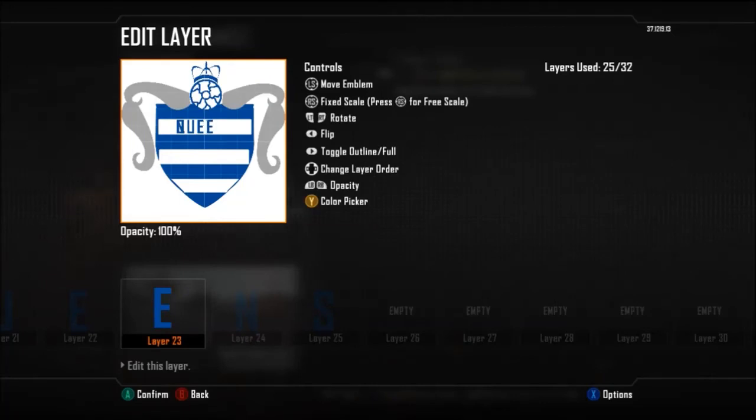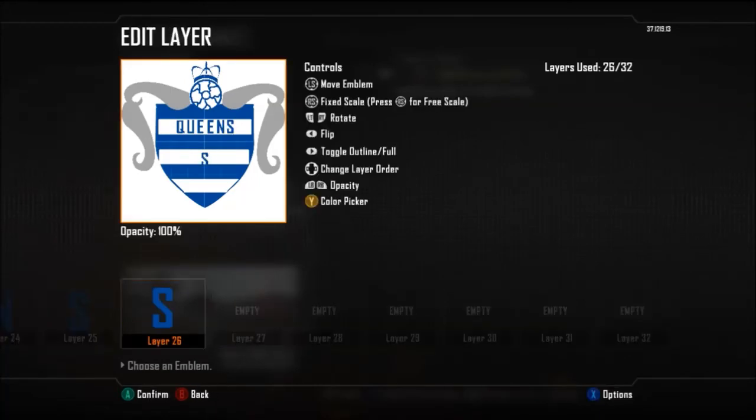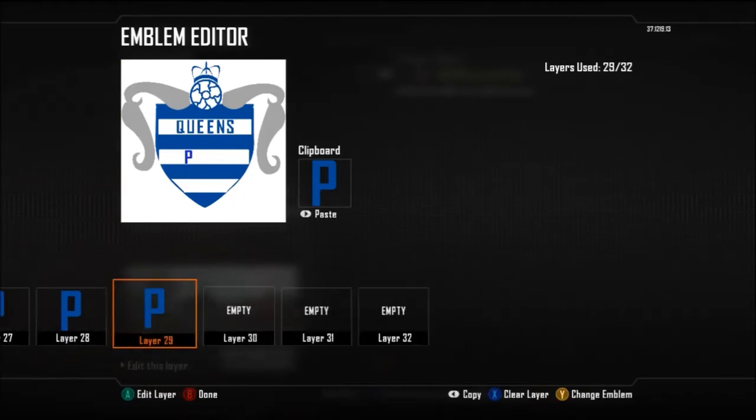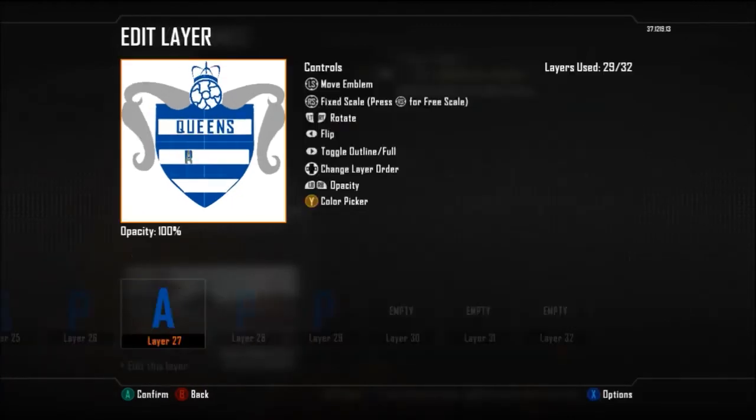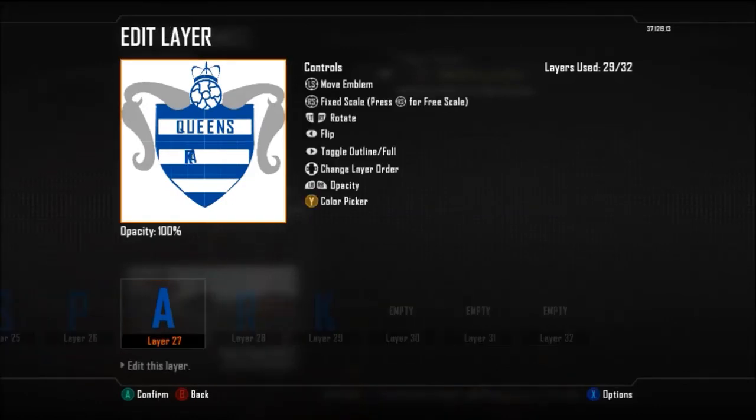Black Ops just gives us a certain number of layers allowed - I would have liked probably 50 but that's about it. There's going to be another DLC drop soon which I'm looking forward to. Also you guys have asked me for a couple of emblems which I'll probably bring out on Sunday - these were the ones I tried to bring out on Sunday but they just weren't uploading properly.